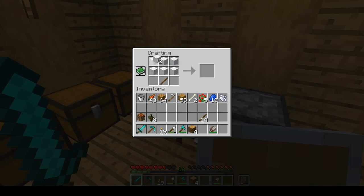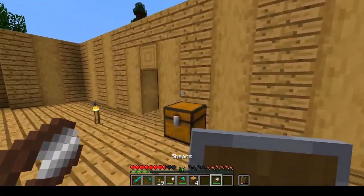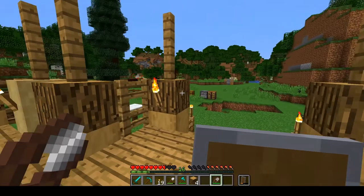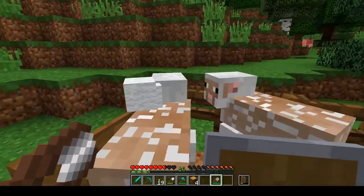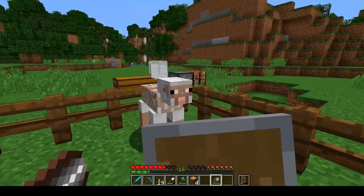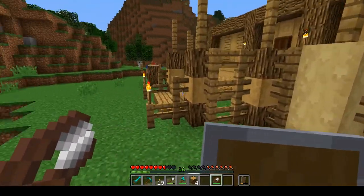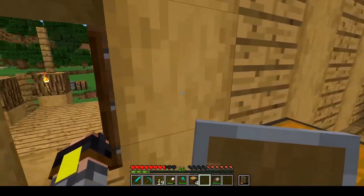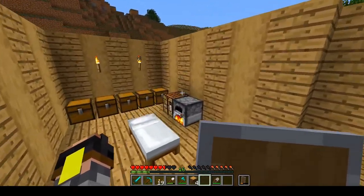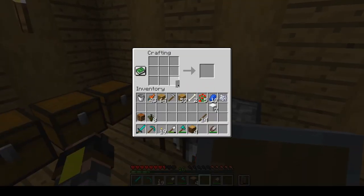We're gonna go ahead and do that. I need some more wool. Can I get some more wool from you guys? Are you guys ready to give me some more wool? That is perfect, because then I can copy it instead of making it new all the time. So what we're gonna do is, first off, we're gonna go ahead and do that.